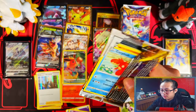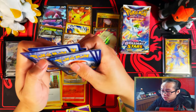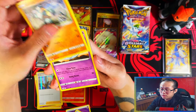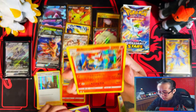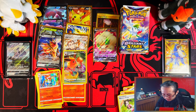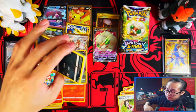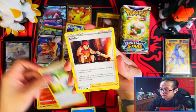I was talking in one of my earlier videos about collecting a new type of binder instead of just master sets, which I think I might start doing with the trainer galleries. At this point depending on how much you open you're gonna be pulling a lot of those. These trainer gallery cards are actually cheap to buy singly, so completing a full master set of them might not be a bad idea.